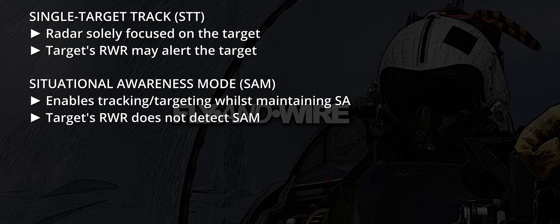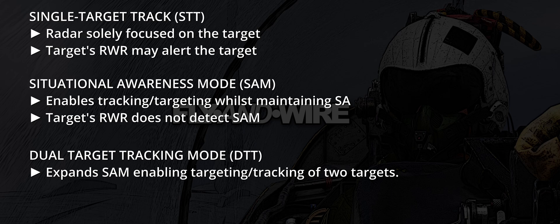If the JF-17 pilot wants to engage more than one target at once, they can bug an additional contact, and the radar mode automatically switches to DTT, or Dual Target Tracking mode. Bugging further the primary target, the radar switches to the familiar Single Target Track.